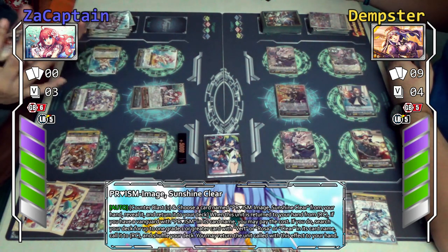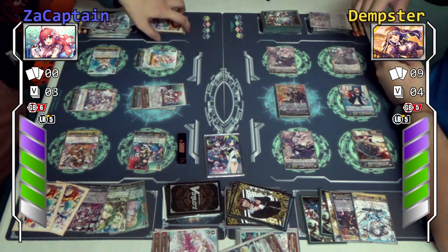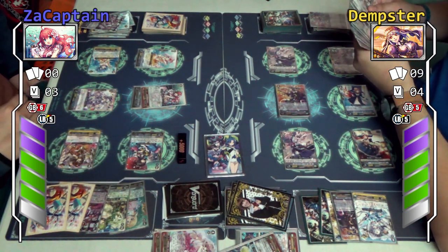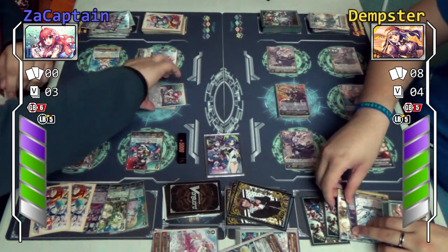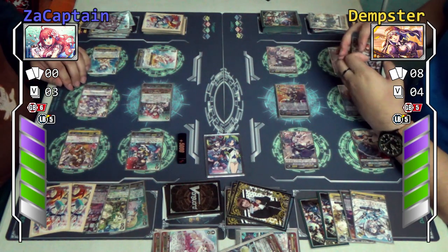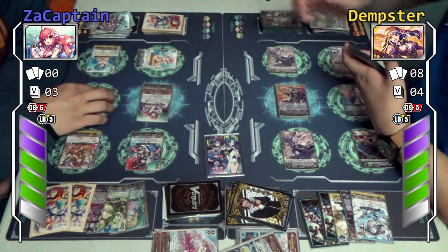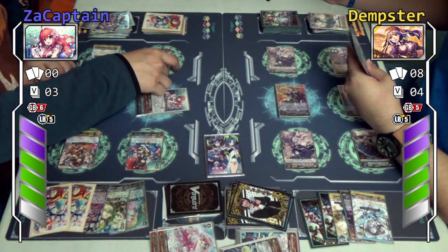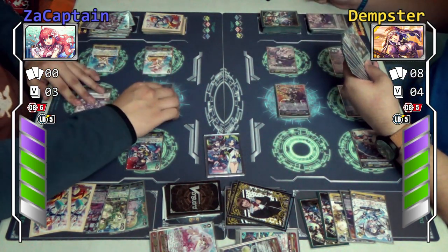I shall attack with Rosa — 9k attack, no guard. I'm actually going to use Kaname full-on skill. Kaname skill: counter blast one, flip one. I shall bounce Clear and Rosa — bounce those two. Then for every face-up I can call up to two, and if three or more units are called, this unit gets plus one critical.